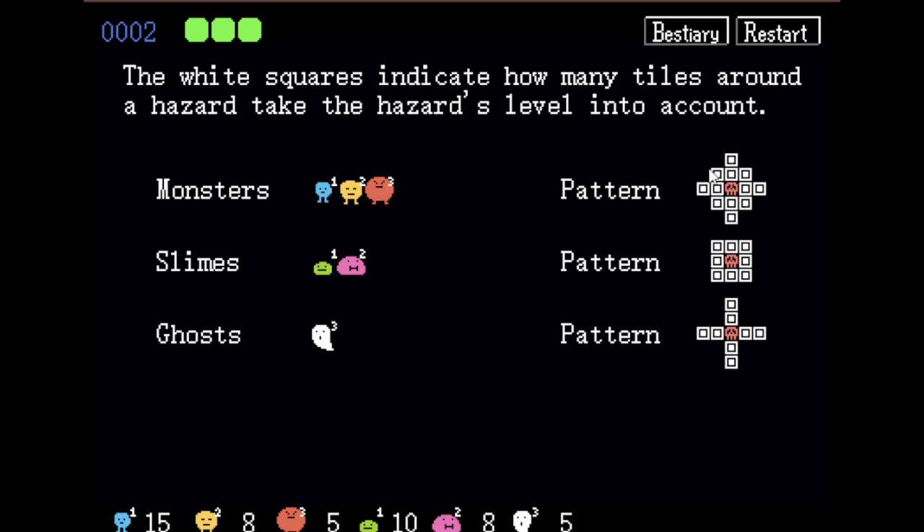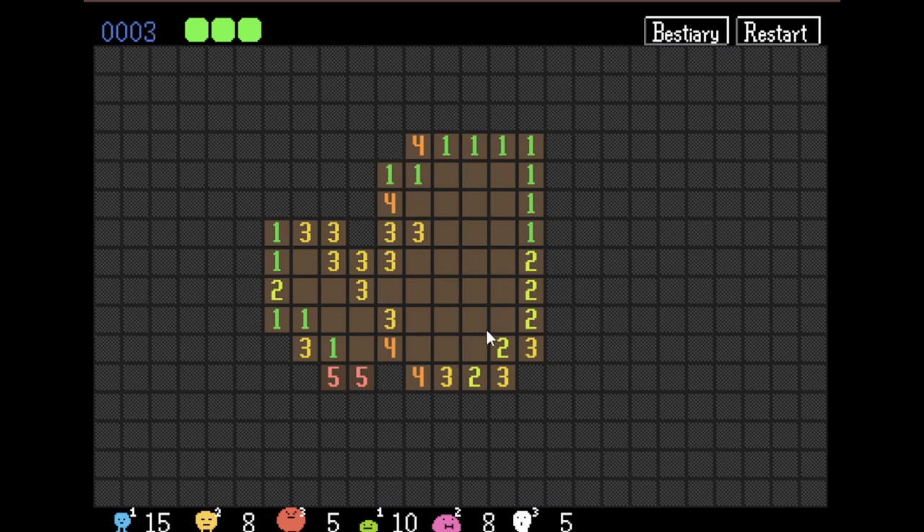Monsters actually have a wider radius than the standard minesweeper mines, and they also have different point values. Let's just show this off here. I can mark tiles with right mouse, and the number actually updates. You see how the different enemies change the amount of mines displayed. A regular monster is one, and then you can upgrade the monster you flag. You can also say it's a slime or a ghost.